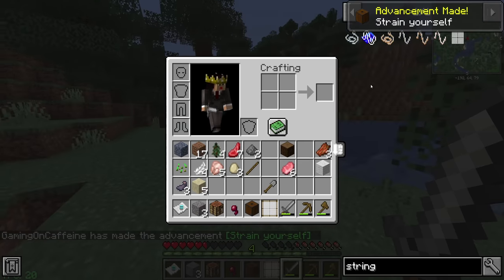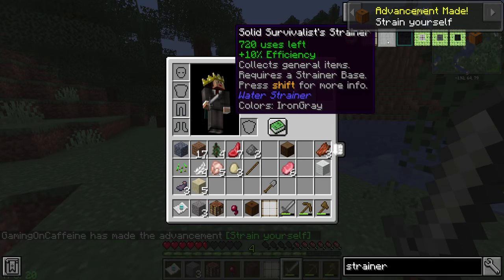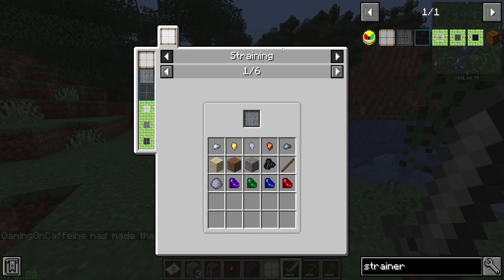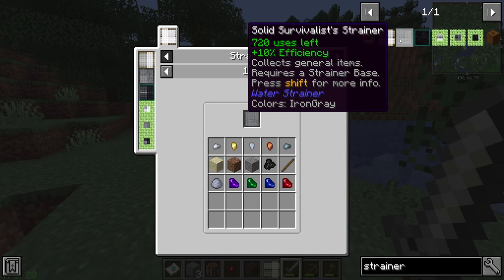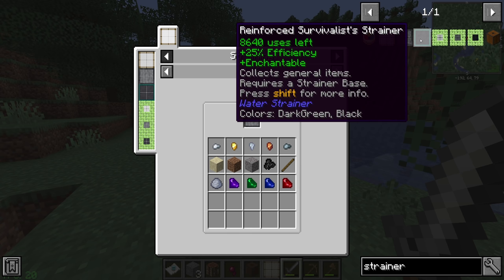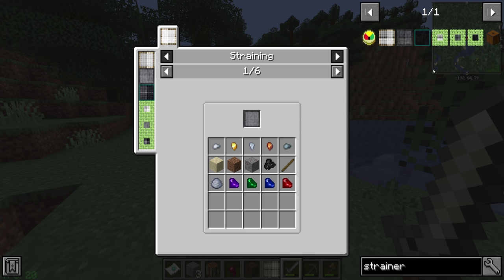There are multiple tiers to the strainer as well. There's the solid survivalist strainer - the only benefit is it has more uses: 720 items before it breaks, whereas the base one only gets 120. And then there's the highest tier, the reinforced survivalist strainer, which gets you 8,640 items before it breaks. That's a little more tricky to make as it requires diamonds, while the solid one requires iron, so it's quite easy to do.